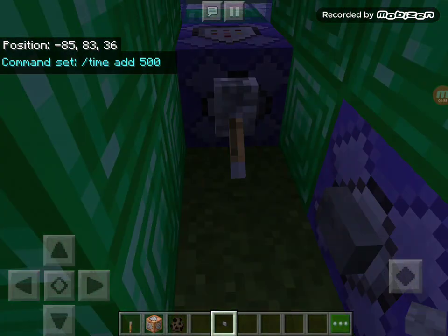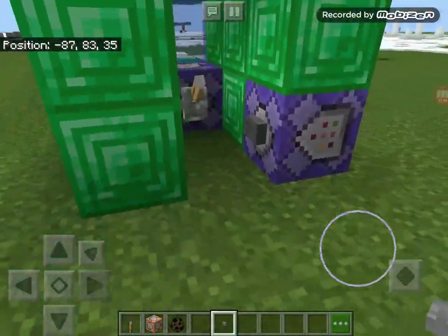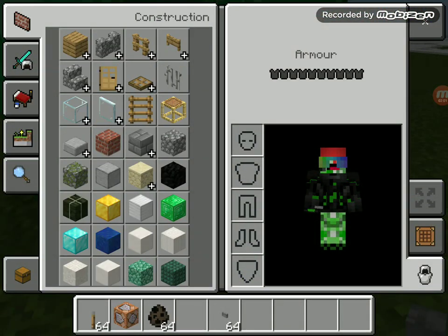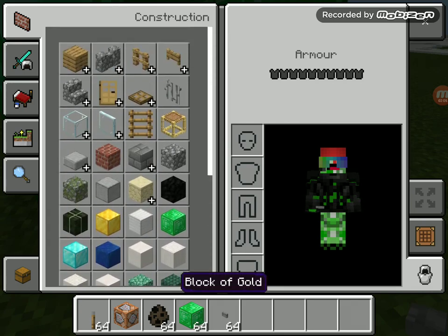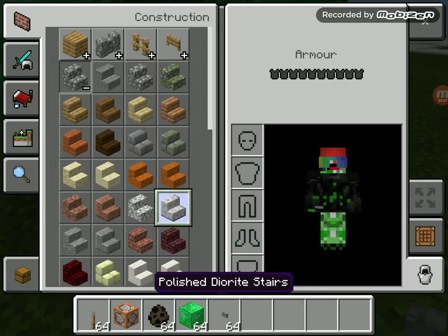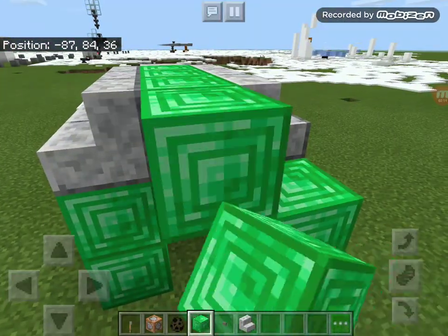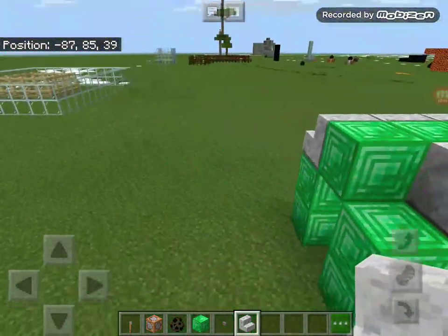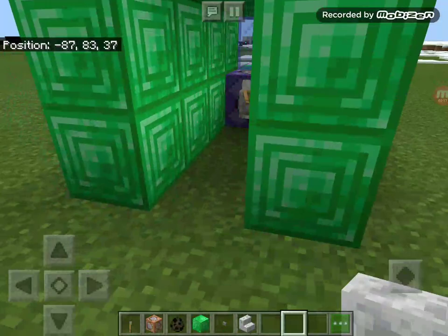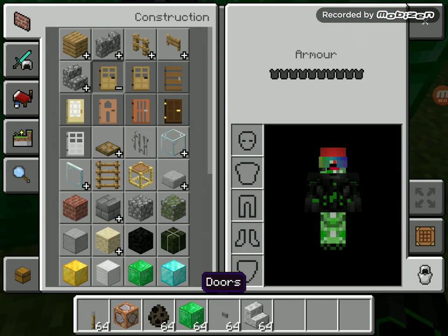Whoa, whoa, whoa — that was awesome! You might consider adding another layer here. I'm not exactly a good builder myself, but I can build alright when I need to. I know I shouldn't build with emerald blocks, but it's good for time machines — terrible for a house though.